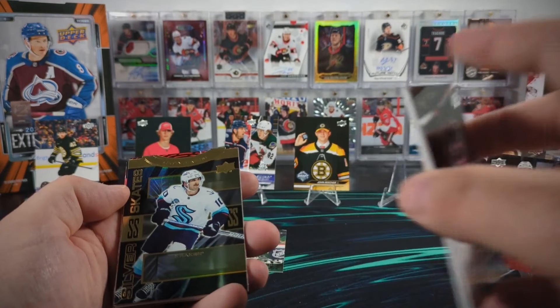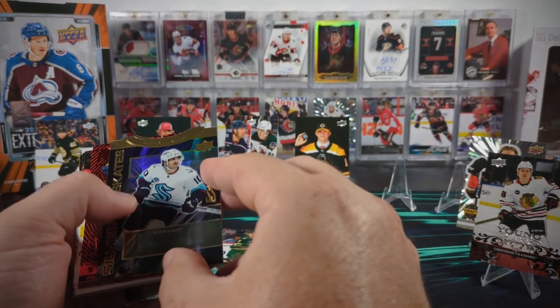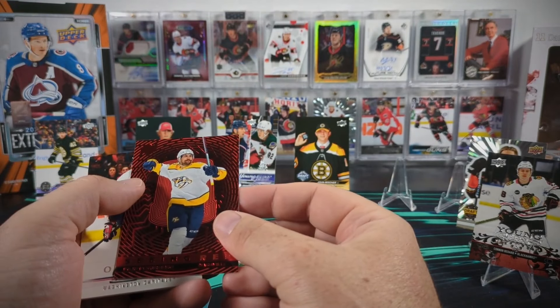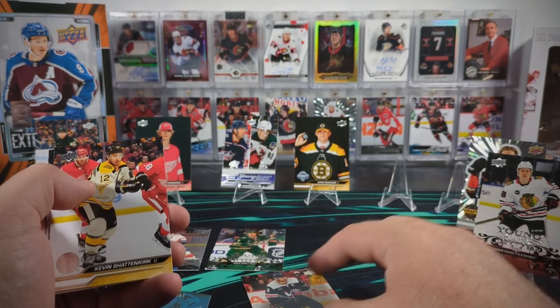We got another Gold Silver Skates, which it's funny every time I say it. Mattie Veneers. We've got a Seeing Red Philip Forsberg and an Alex Ovechkin Retro base.